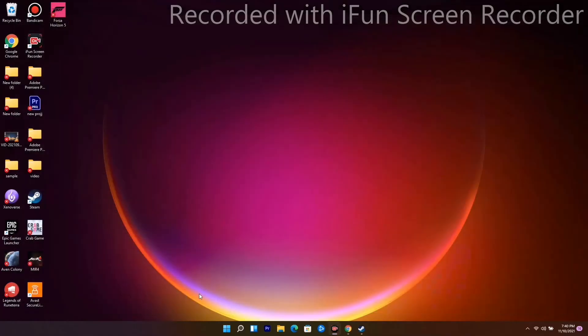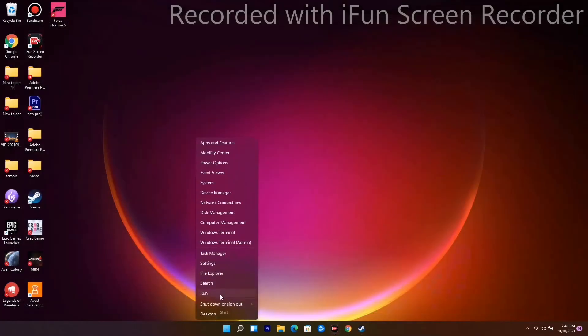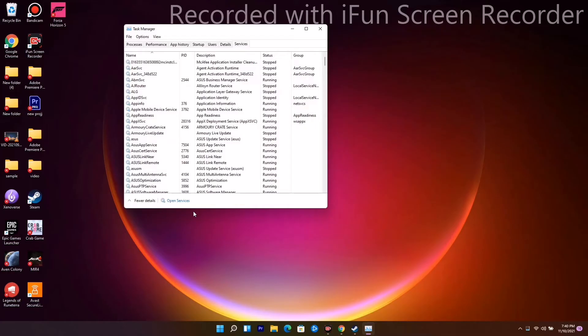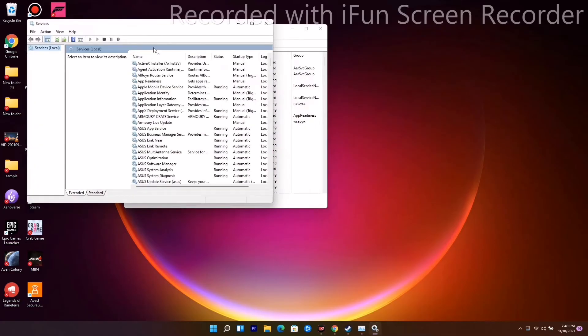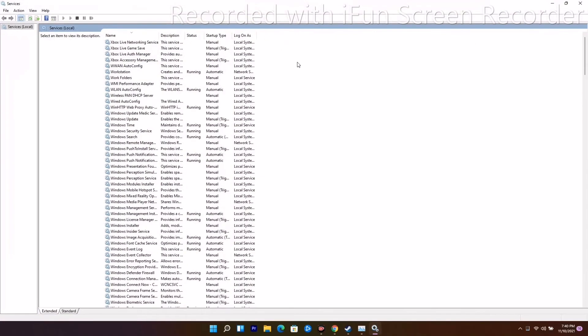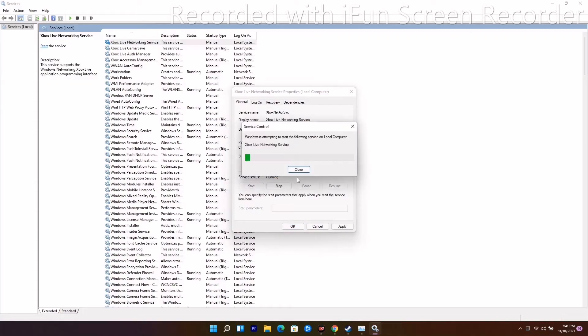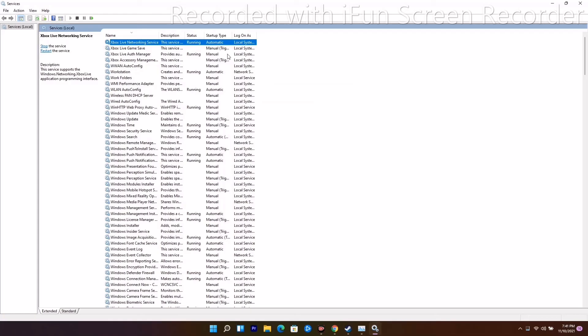If the credential removal is not working, don't panic — there's one more alternative solution. Open Task Manager, go to the Services tab, then click Open Services. Sort by name, and at the top you'll see Xbox Live Networking Service, Xbox Live Game Save, Xbox Live Auth Manager, and Xbox Accessory Management Service. These are currently set to Manual startup, so you need to change them to Automatic. Right-click each one, change the startup type to Automatic, then click Start and OK.